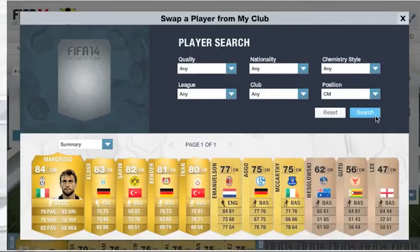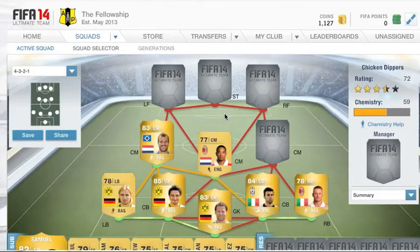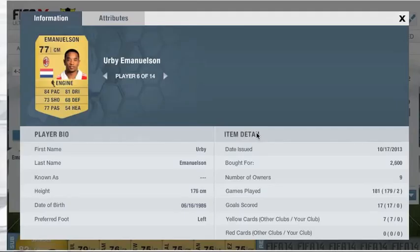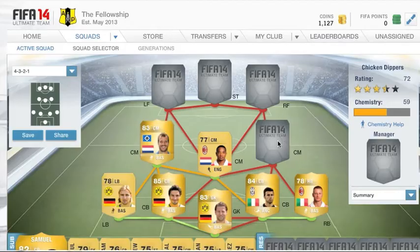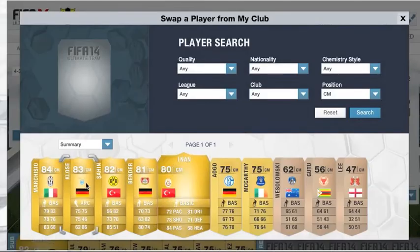Our centre mid in the middle for chemistry is going to be Emmanuelson. He has good pace for a centre mid. He's not brilliant but he fits for chemistry. For 2,600 coins that's quite a lot for a player of his ability — I didn't find him brilliant but he was fine, not really bad.